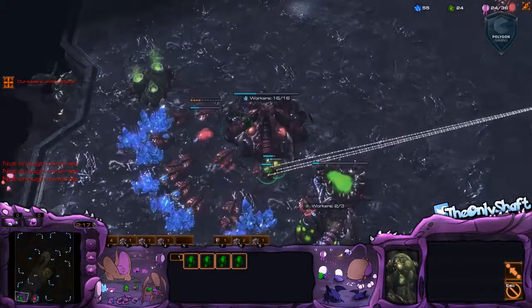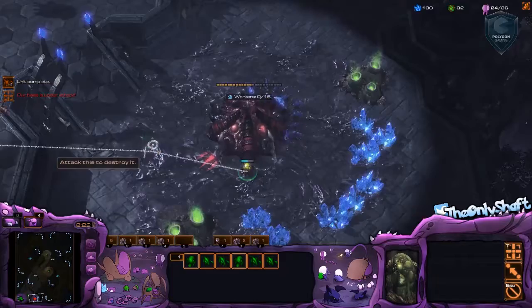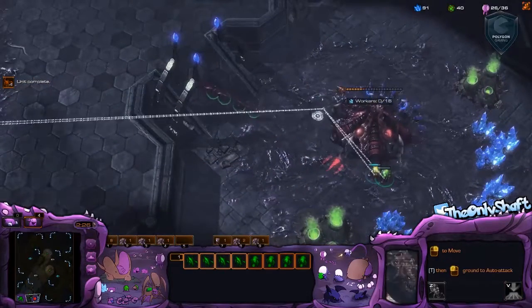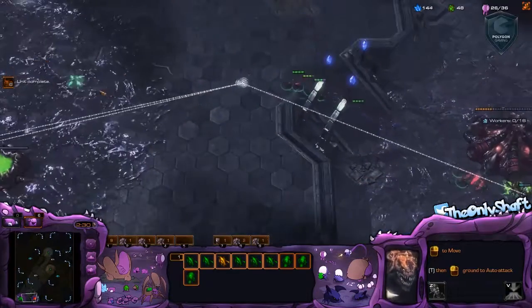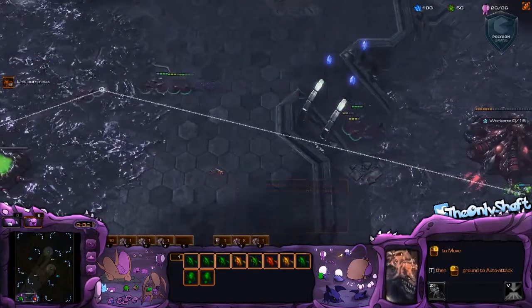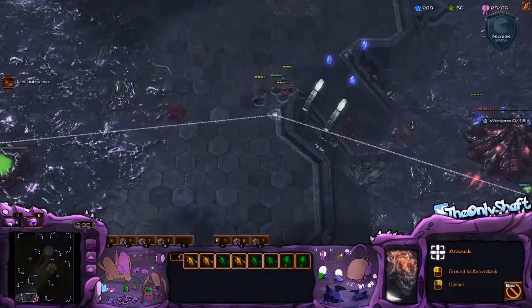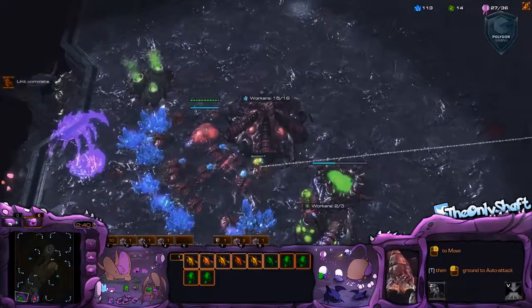And if I can defend this, I should be in an okay position — I should be able to do some kind of counter attack. It looks like he is going to kill this, which means he's going to be in the lead, but it's not game ending. It's just a secure advantage. I got those two surrounded — that's not so good. First game after a long break, so I'm happy with it. Looks like I'm getting that baneling nest on time.